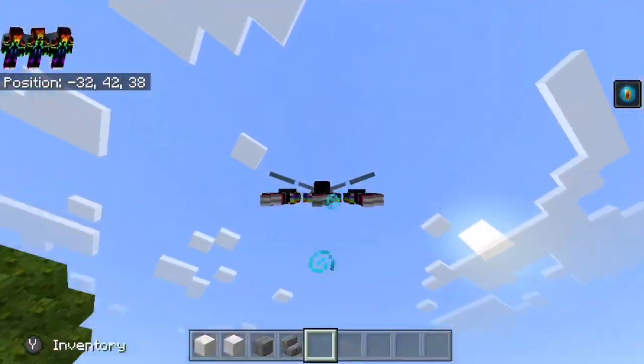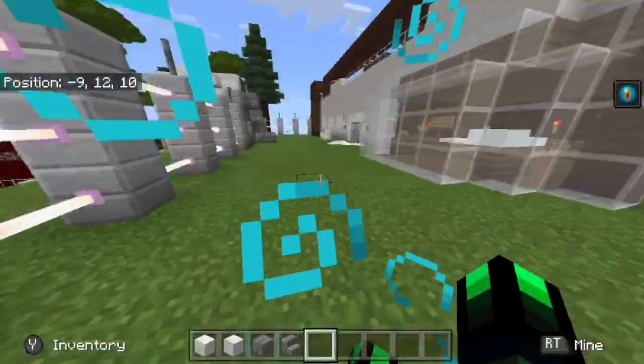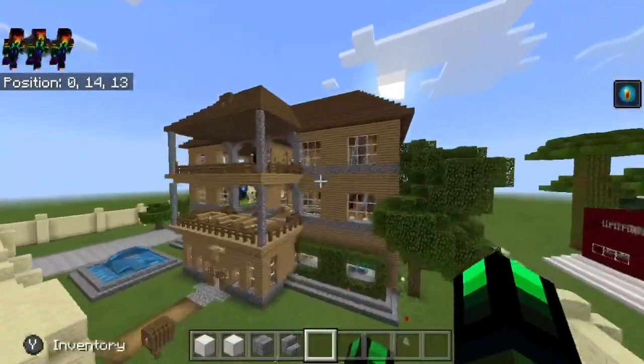It looks crazy in the inventory, but sadly doesn't wear the armor on all three characters. In first person, you can even see another whole hand of another figure.